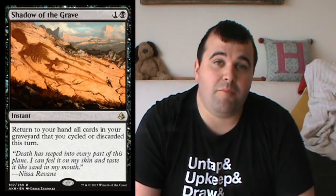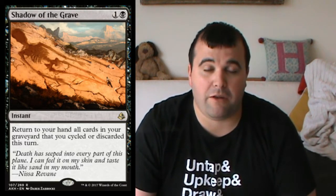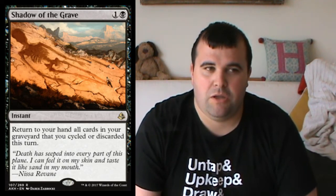Number three: Shadow of the Grave - one black instant. Return to your hand all cards in your graveyard that you cycled or discarded this turn. It works with a cycling deck, which isn't really a big thing in Modern, but the benefit is that if you are a discard deck - and there are some decks that do use discard - this allows you to dump a load of things, get them back, and dump them again for added value. There are now a few new creatures that get extra power and toughness boosts for discarding cards.